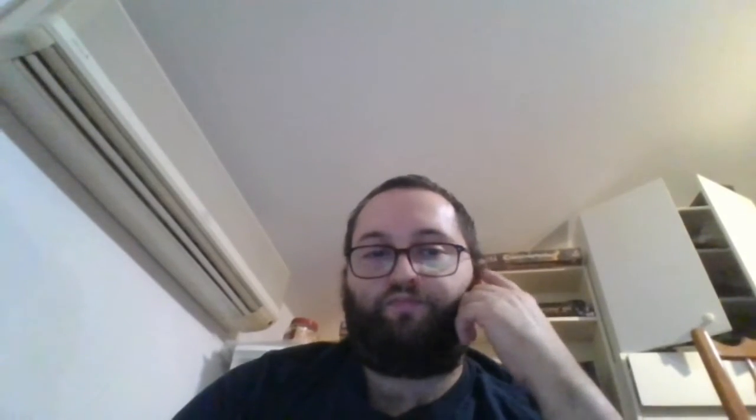Here we have Deflection, because deflection is good protection. Basho's Power is an amazing Jutsu if you get to play several colors in your deck, just like this deck. Either you can stand by someone or you can gain extra power during the exchange of Jutsu. Expansion Slap is a staple art — amazing card.